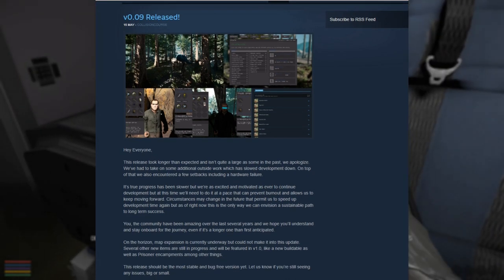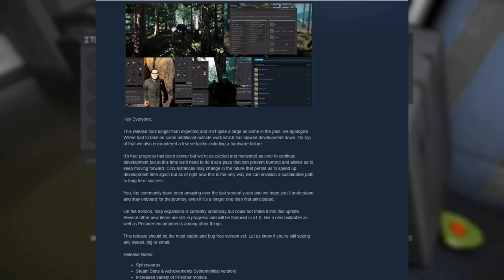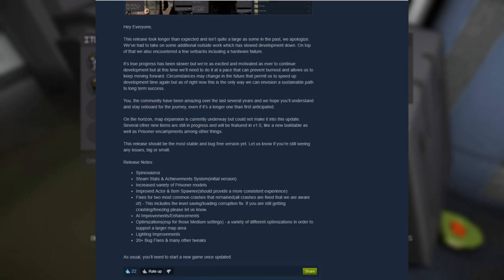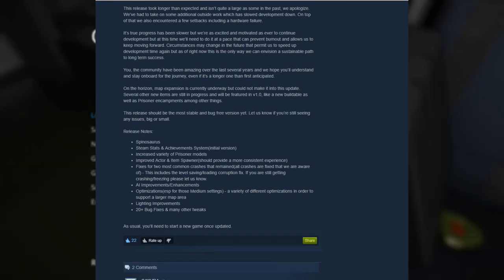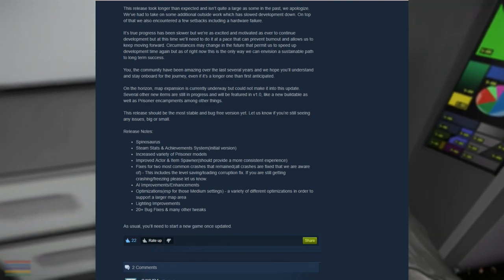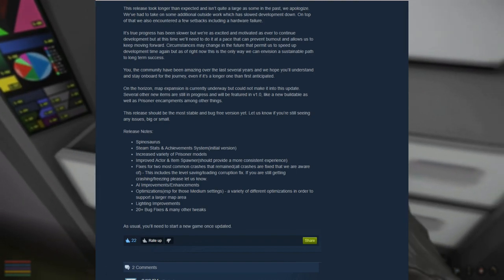So obviously I'm gonna go and check out what they have done. As you saw in the picture, they have added a Spinosaurus. Let's go through the patch notes. They have taken on some additional outside work which has slowed development down, and they have encountered a few setbacks including hardware failure. Map expansion is coming up but not on this patch. Several other new items are still in progress and will be featured in version 1.0 — new buildables as well as prisoner enchantment.